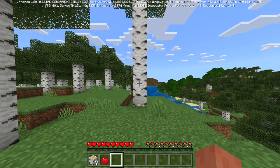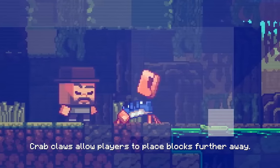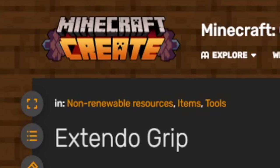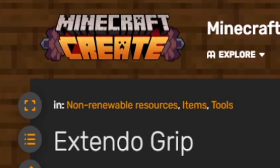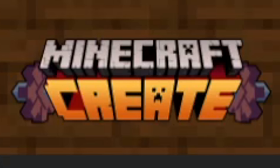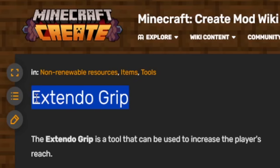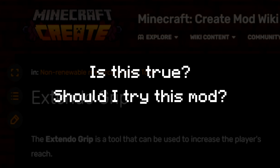Here's roughly what the crab will do for the game: crab claws allow players to place blocks further away. I believe there's a very similar design in the Create Mod called the Extendo Grip. Correct me if I'm wrong, I've never used this mod, but anecdotally it appears that no one really uses the Extendo Grip. So I would need to know if that's the case when deciding to vote.